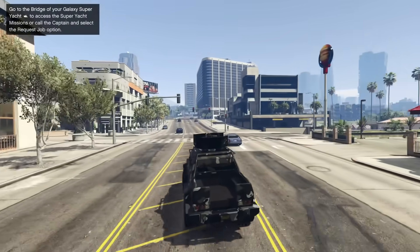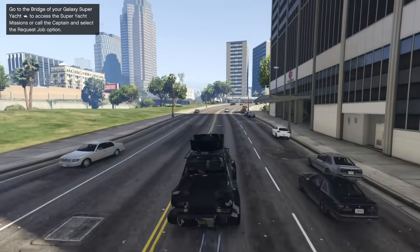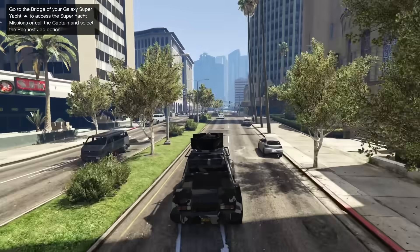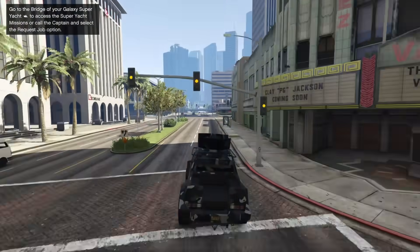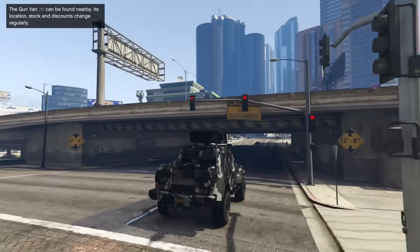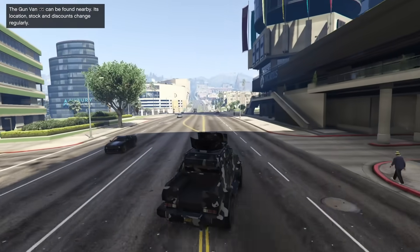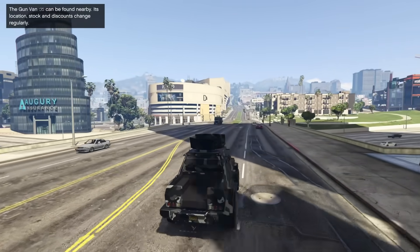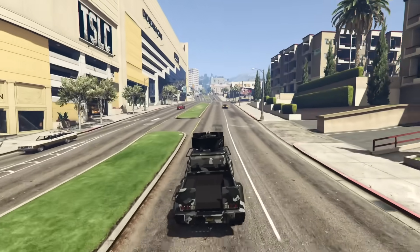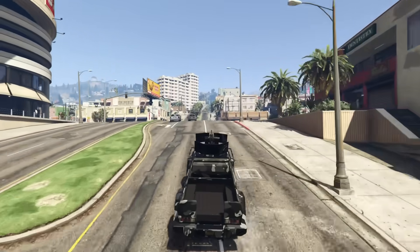As far as performance goes, the Insurgent Pickup Custom is faster than the regular Insurgent — it might be very slight but it is definitely faster. The Insurgent Pickup Custom can also hold nine players as opposed to six in the regular Insurgent, so it's better for that as well. The top-mounted machine gun can do a ton of damage and you can also seat two players in the bed. If you don't put heavy armor on, everyone in the vehicle can fire weapons from the inside, which is pretty cool. You can definitely output a lot of damage.